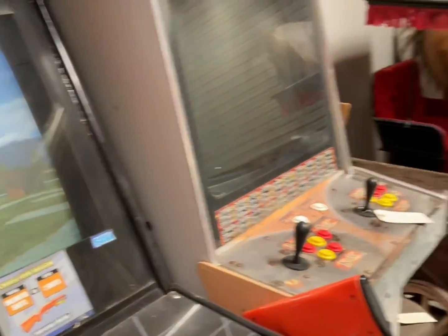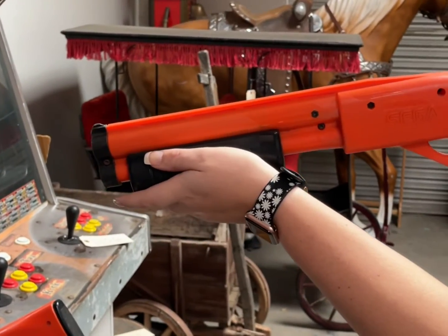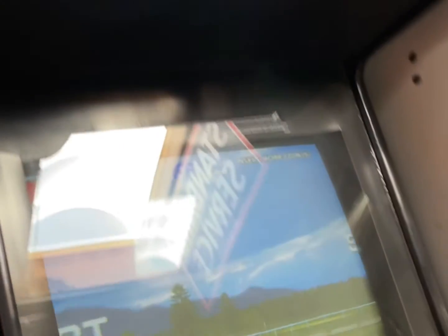You can see the unit is fully functioning. Rifle one is tested working. Both trigger and reload function on this unit. Screen is fully functioning, no signs of dead pixels. This is the Sega Play Challenge game.